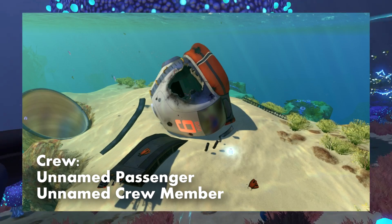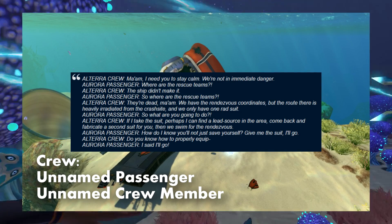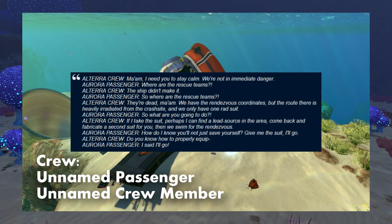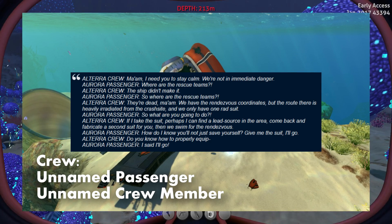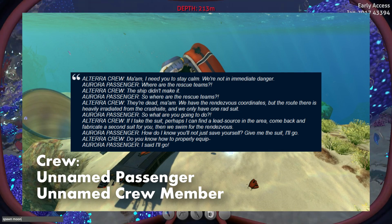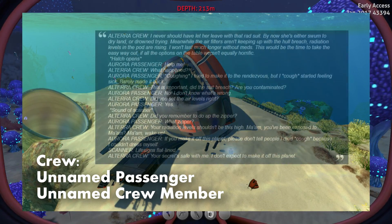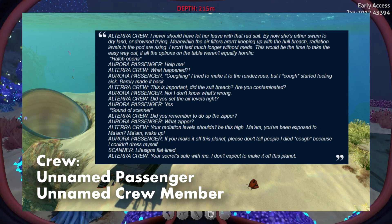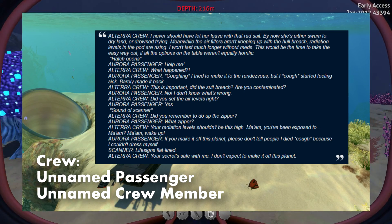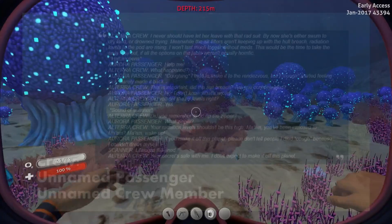Lifepod 6 contained an Aurora passenger and a crew member. The two got into a disagreement over who should use the radiation suit to find help. The passenger didn't trust the crew member to not just save himself, so she took it upon herself to wear the radiation suit and go out without any prior knowledge of how to actually wear it. After a short while the passenger returned complaining of feeling sick — it turned out she'd been contaminated with radiation because she forgot to zip up the suit. She then died, and we can assume the crew member also died later on.